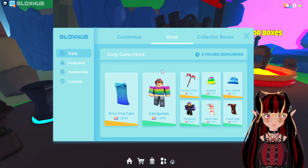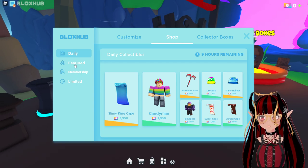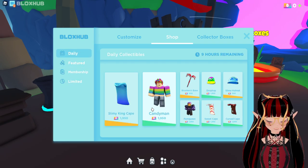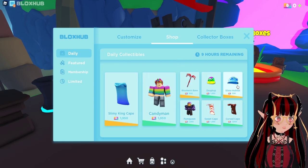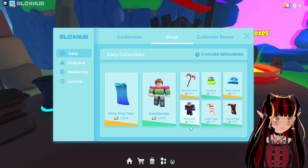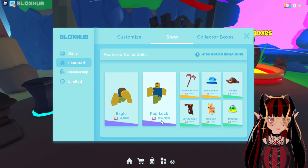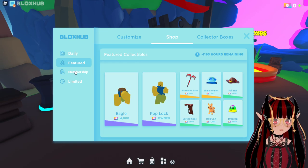Let's see what's in the shop. We got a daily shop, a featured shop, a membership shop, and a limited shop — which is interesting. Let's see the daily shop. As you can see you can just scroll to go down. The daily shop has 9 hours remaining. You can get a drop top, slime helmet, cursed cape, sweet cape. I don't have any bucks right now so I can't show you guys. You can get outfits already and a slime cape — how cute. And in the featured shop: the eagle emote, pop lock emote, and some more of these.